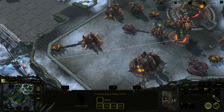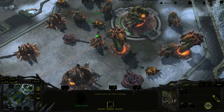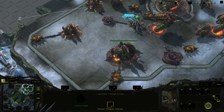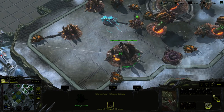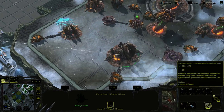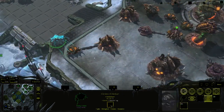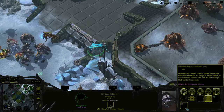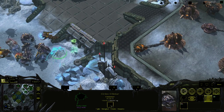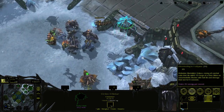So to summarize: this is your main building structure, this is the low-tier unit structure, this is the higher-tier unit structure, and the Augmentation Pits are where you do all your upgrades.